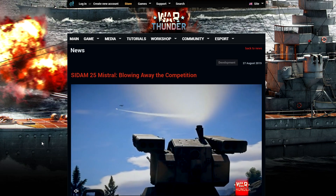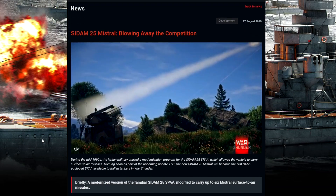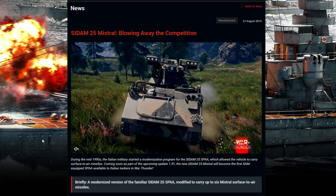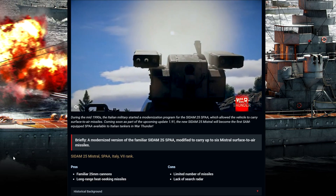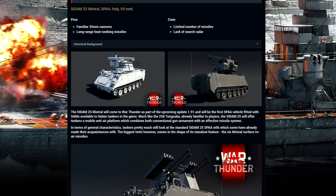If you don't know what the Saddam is, it's the top tier AA for Italy. Basically, if you know what the Mistral is, it's the same type of missile that is on the Gazelle — it's a fire-and-forget SAM. It would be a SAM in this case, not an air-to-air. So we're going to have some type of radar lock from the ground that will track by itself. It's a fire-and-forget, long-range heat-seeking missile. Lack of search radar and limited number of missiles are the cons for this vehicle.